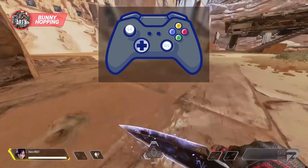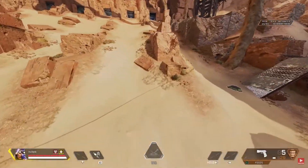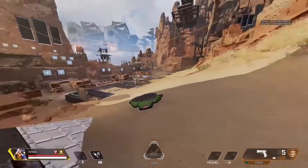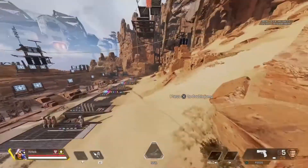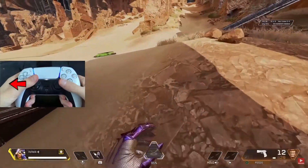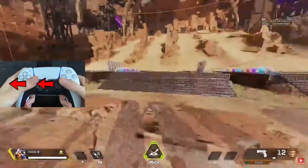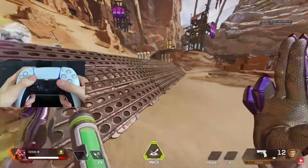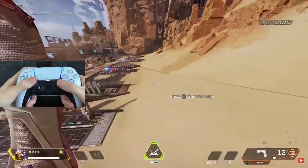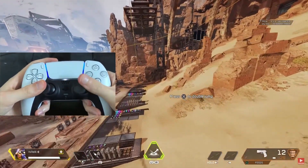Tip number nine is a semi-tap strafe or flick strafe off of Octane's jump pad. On a jump pad you're an open target and kind of stuck going in the direction you originally took the pad in, but flick strafing can help. You can get around a 90-degree directional change with flick strafing when you take a jump pad. To do it, take the jump pad and wait for your double jump. As you press double jump, flick your left stick quickly up, then straight left or right in the direction you're trying to go, and at the same time look in that direction. Just go into the firing range and give it a try.